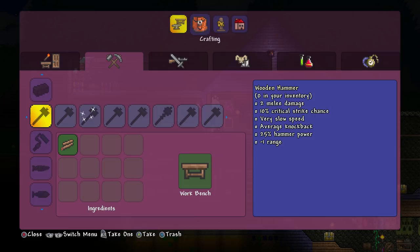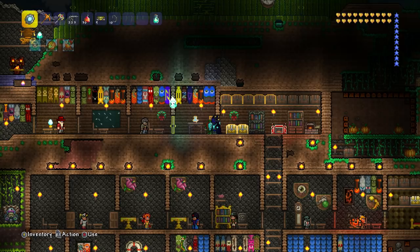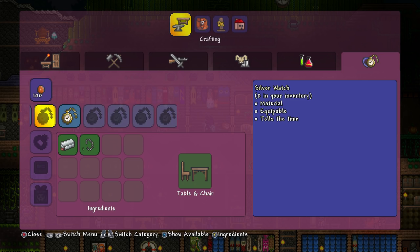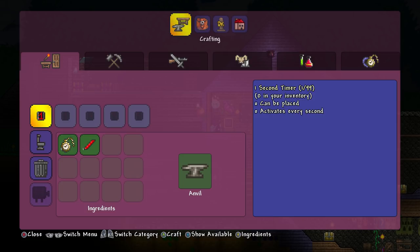The other things you're going to need is a one second timer, which I'm going to show you how to make now. On the PC edition you can just buy them. But on the Xbox edition and most other editions, you do have to make them. To make one, you'll need ten gold bars and one piece of chain to make a gold watch — you need a table and chairs for that. Then head over to your anvil and make the one second timer using that gold watch and one wire.